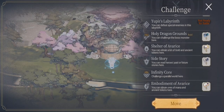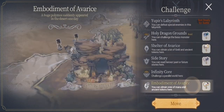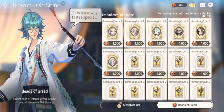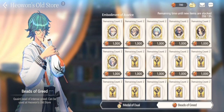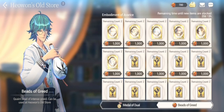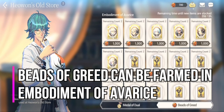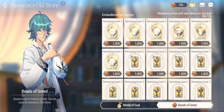Haywon's store can be accessed through either Embodiment of Avarice or through your PvP — I had a hard time finding it at first. There are two currencies you can use in Haywon's store to get memory fragments of your generals. As you can see, each general costs around 1,000 Beads of Greed. When you reach 1,000, do not immediately purchase a general shard, because it depends on what you need at that moment — after a few weeks, more shards may be available for other heroes.